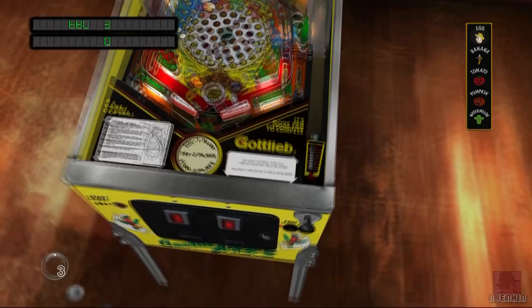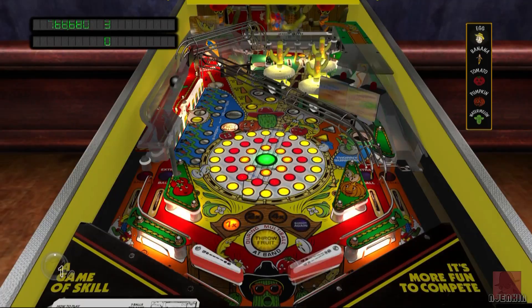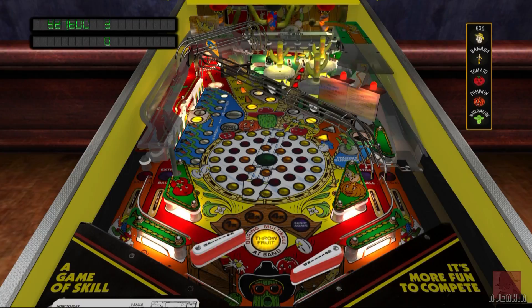Not the most attractive table in the world, but it sure is colourful. Let's get a bit better at aiming to keep these balls in play. Multi-ball seems quite easy to activate. The best bit is getting those cacti to dance up there — on the multiplier multiball you can get the whole band to dance, which happens at the very back of the table.